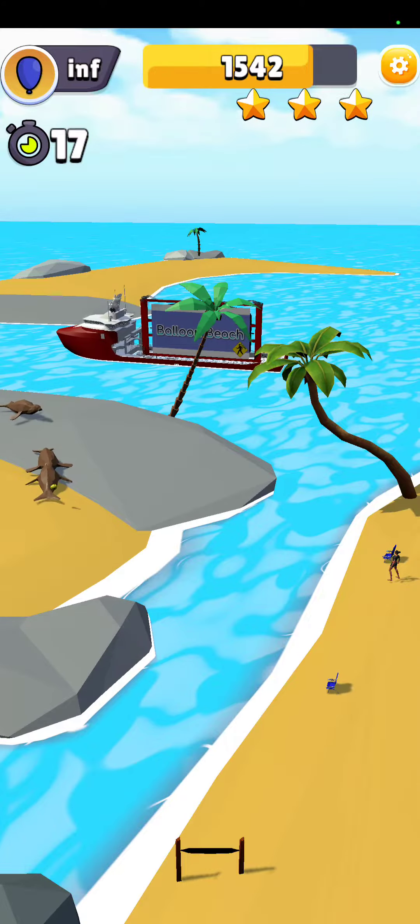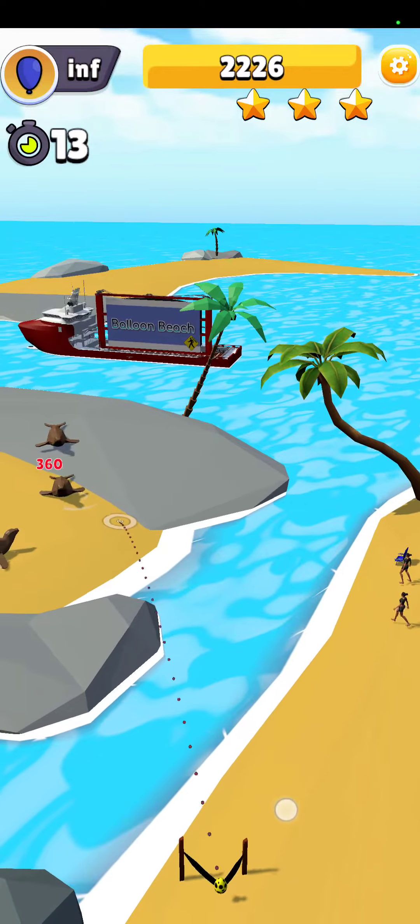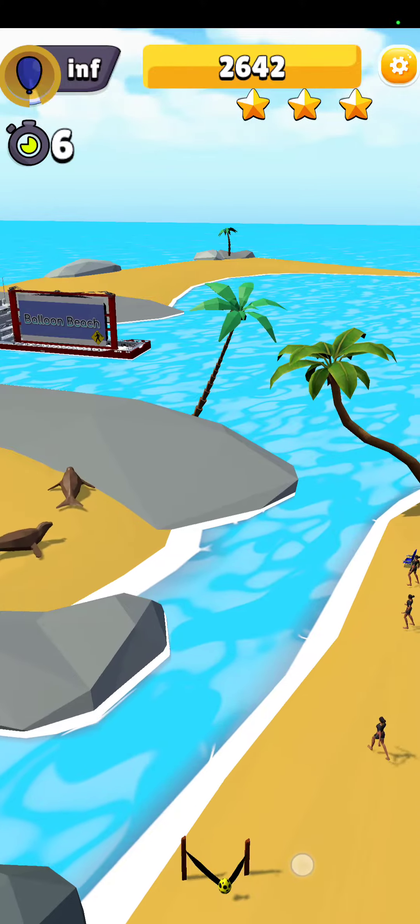Your reach is not as far as you'd like on this level. You can only sort of hit right at that edge of the rock — that's as far as you can shoot. So if you hit the seals when they are furthest out, you will get the most points for them.